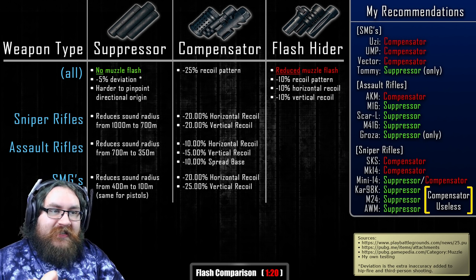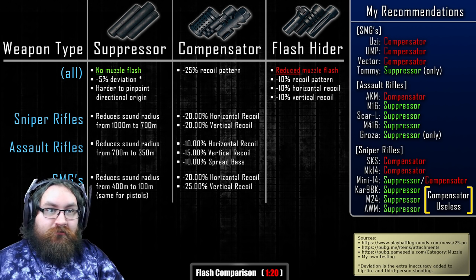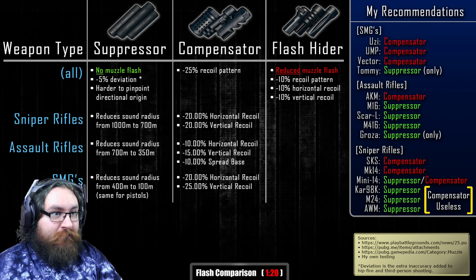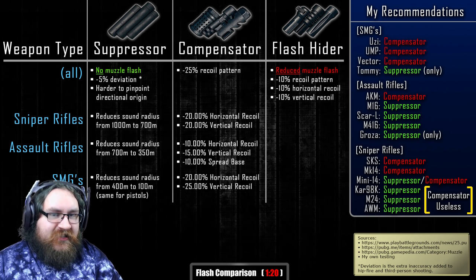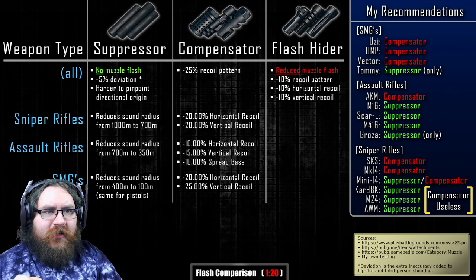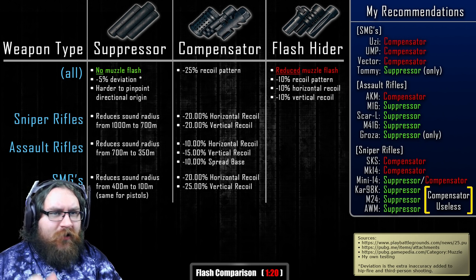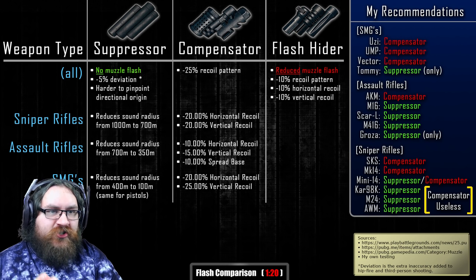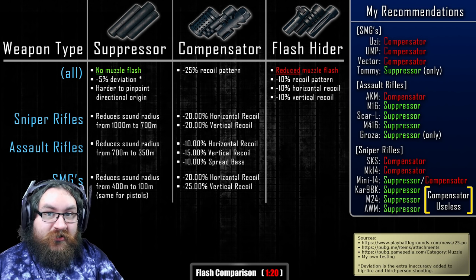The EBRs and DMRs are a different story. The SKS especially needs reduced recoil — I hate an SKS without a compensator. The same goes for the Mark 14 EBR from the care package, but not as badly as the SKS. The Mini 14 on the other hand is far more accurate, so I'm split 50-50 between suppressor and compensator for it. They're useful in different circumstances, so I leave that one up to personal choice.